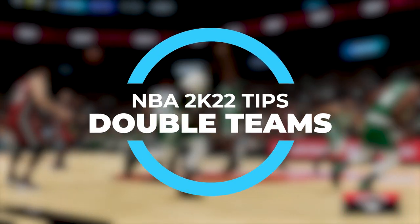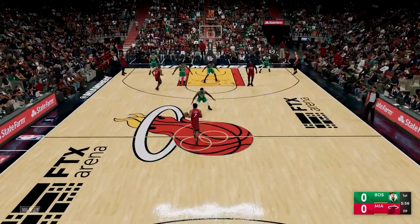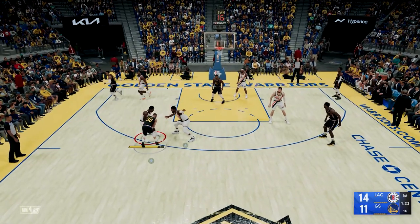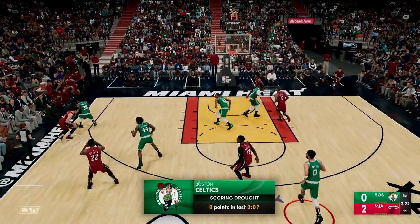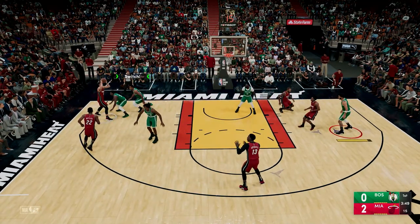There are two ways to manually call for a double team in NBA 2K22. Holding L1 or LB will have the guy closest to your defender come over to help double team. If you tap L1 or LB, you can then select who you want to come over to double team the ball handler, giving you a bit more creativity on the defensive side.